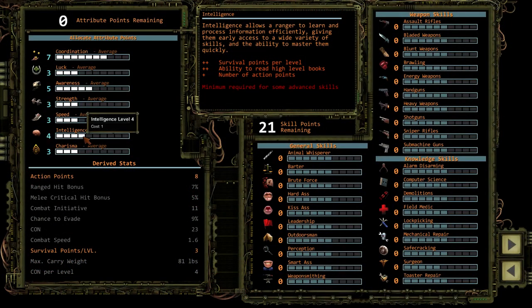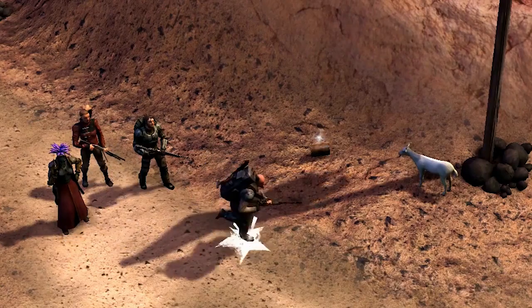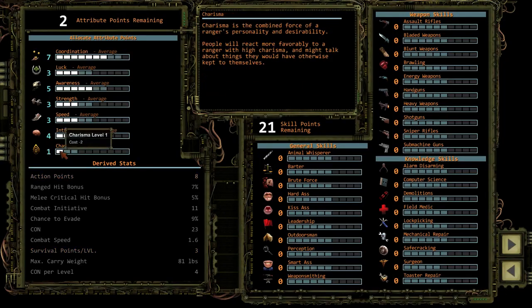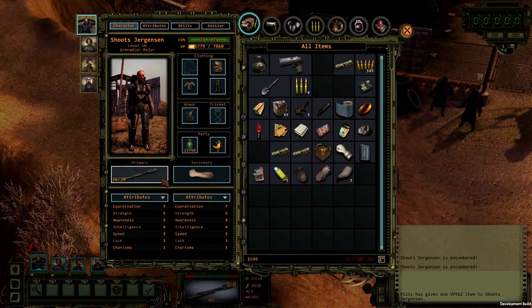Our heavy weapons guy isn't a complete meathead. We're giving him a point in intelligence so he gets more skill points at each level up. This guy's an asshole — let's dump two points out of charisma and put them into strength. Now we can carry more gear. They call him heavy weapons for a reason.